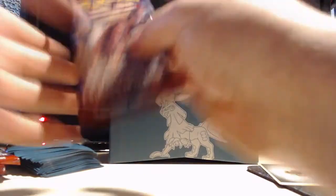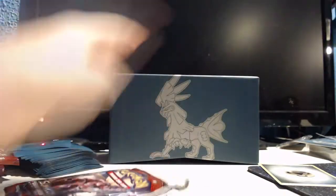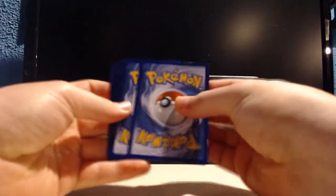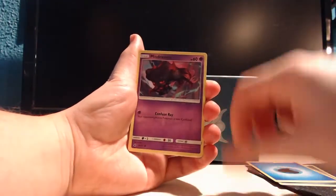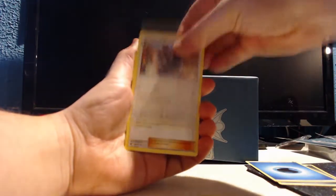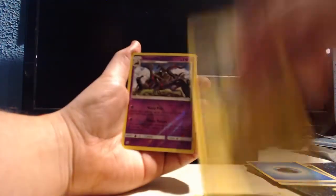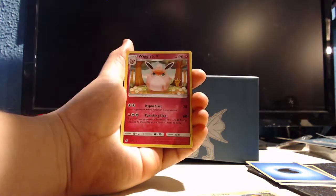Let's get another pack here — not going super great so far, but that's okay. We got the Water Energy — Water Energies are good luck, right? We have the Chimecho, Misdreavus, Stufful, Pheromosa, Jangmo-o, Staravia, a Gladion, a Murkrow, the Reverse Holo Salazzle — it's a nice card — and a Wigglytuff.